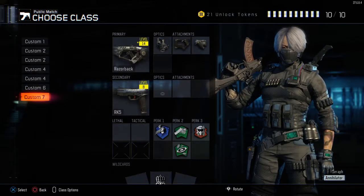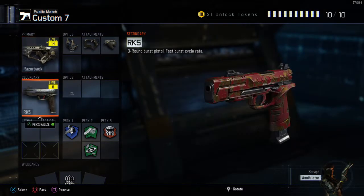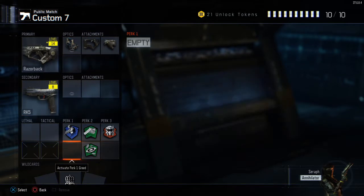Before Prestiging, like I did last time, I'm just going to show you the main classes I've been using. Towards the end of my Prestige I've been using the Razorback — it's actually really cool, I like it. I've been using the Reflexite, Quicktroy and Grip, with the RK5 as a secondary and then just some normal perks.